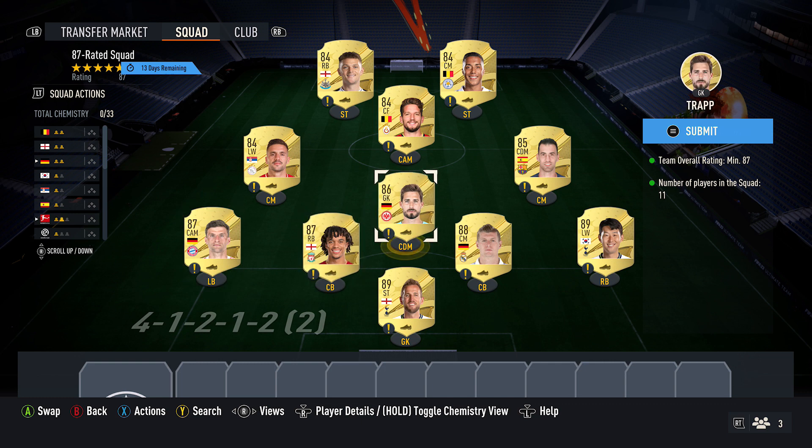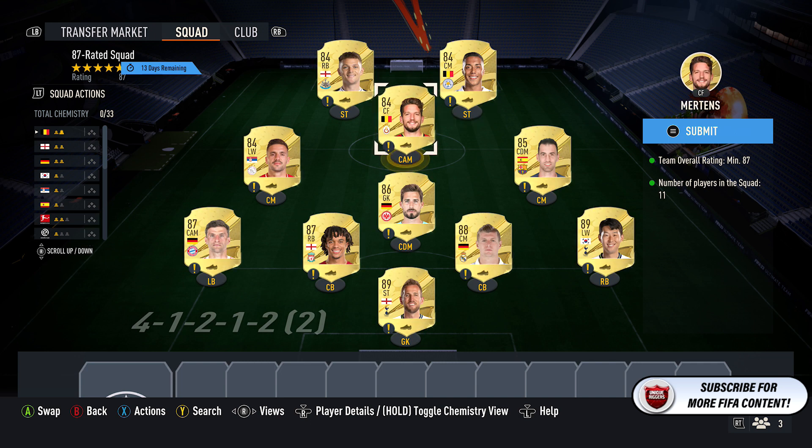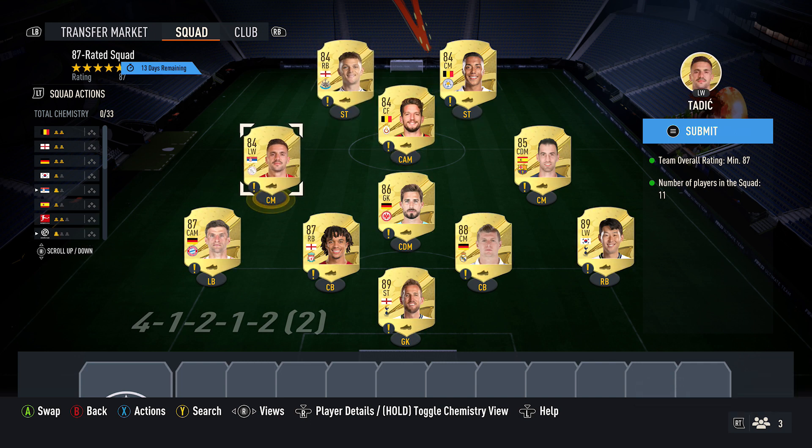Then pick up 1 86-rated card — picked up Trapp, probably 17k. Then pick up 1 85-rated card, about 12k — picked up Busquets. Finally, pick up 4 84-rated red cards, probably costing about 4,800 coins. My four are Tillemans, Mertens, Trippier, and Tadic. And that completes the SBC.